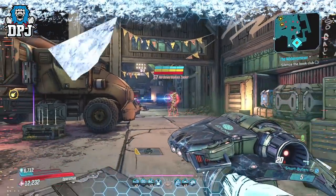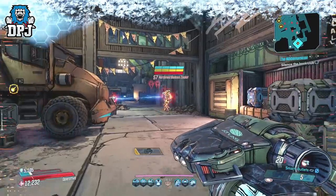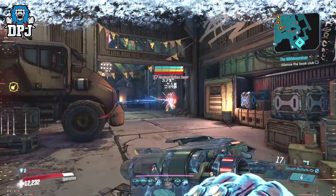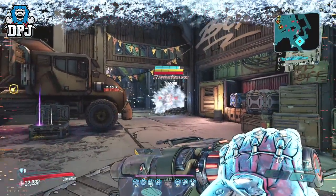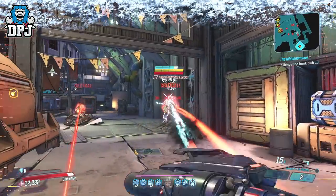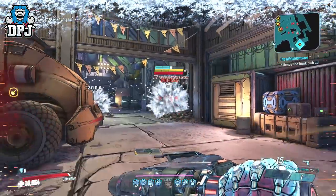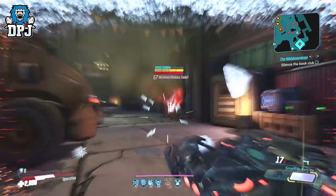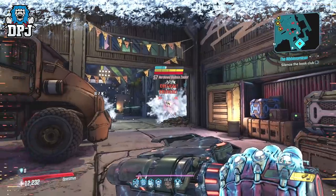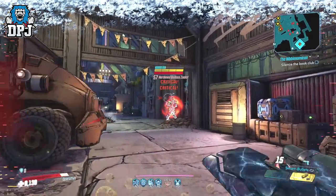Under my testing, it also seemed like the cryo rockets were ricocheting to nearby enemies after hitting that initial tagged target. And if this is the case, with 5 tagged enemies upon reloading, we will see those cryo rockets hit those enemies then ricochet to each other target — so our enemies are being hit twice, which is pretty cool. And it kind of makes sense when you look at how quickly this thing actually takes off that enemy's health.